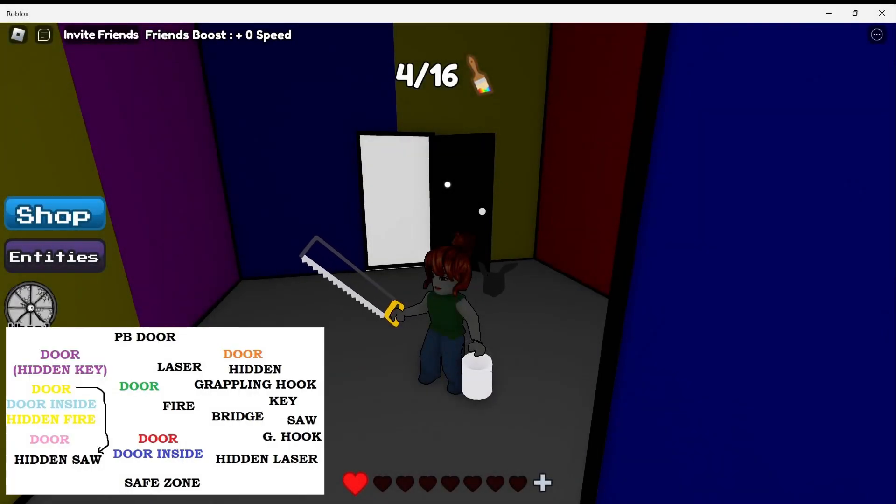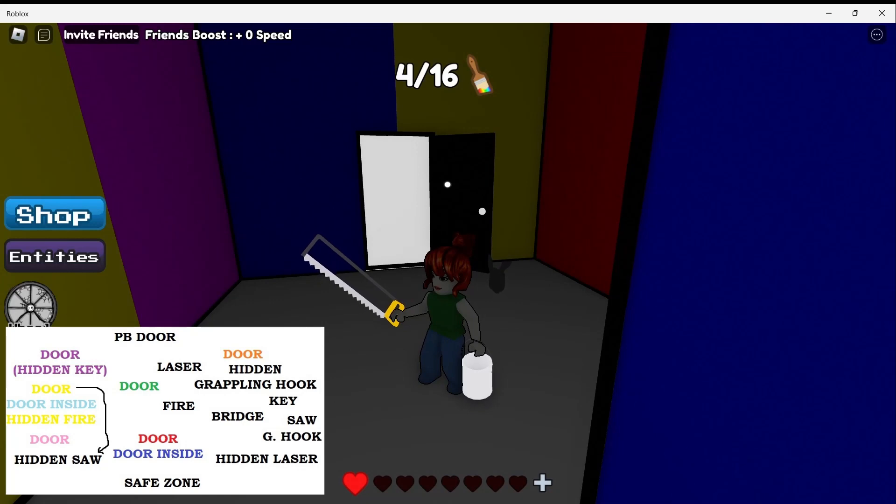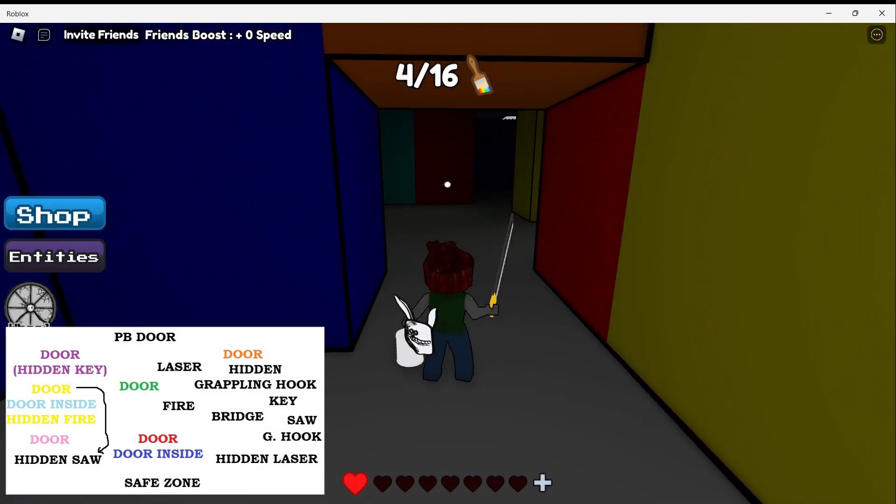I opened the yellow door and completed the obby inside, so I was able to get the saw. The first thing we need to do is open the hidden saw area, which is at the bottom left of the map.